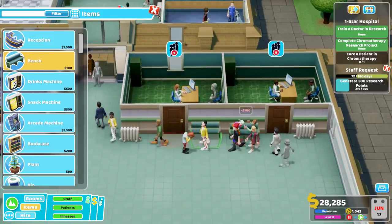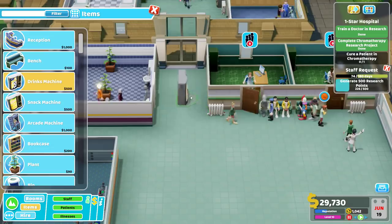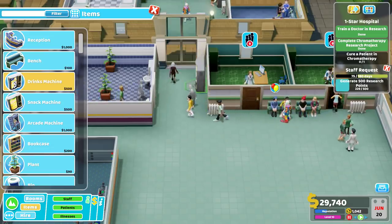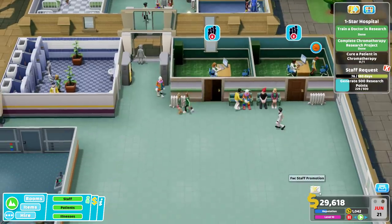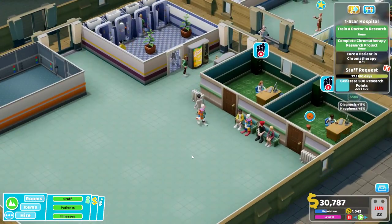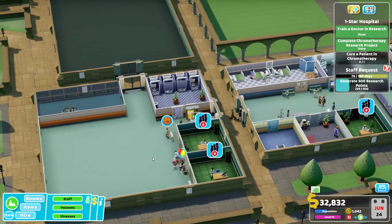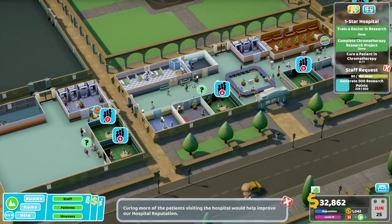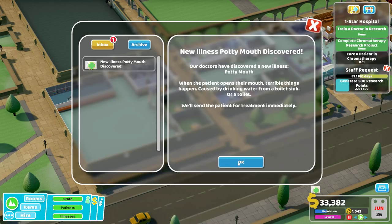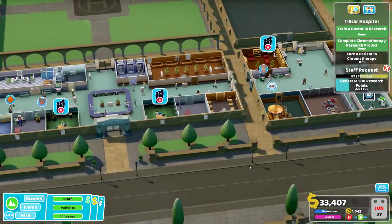Can more than one person sit in a bench, or should we be using chairs instead? Drinks and snack machine - lots of gray people. More promotions. Two people can use the bench - good. Toilets seeing fairly heavy use still, lots of waiting in queue. We still have the sub-diagnostic rooms which is okay. Curing more patients would be good. Potty Mouth - when the patient opens their mouth terrible things happen, caused by drinking water from a toilet! Ew, what is wrong with these people? Don't do that. More deaths.